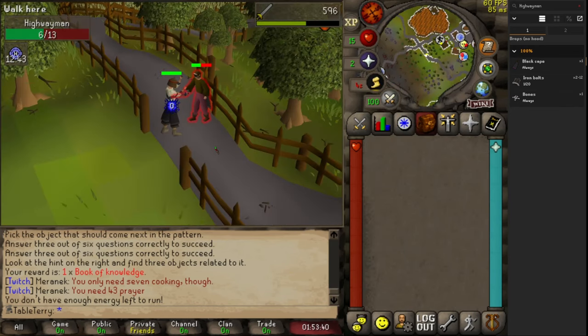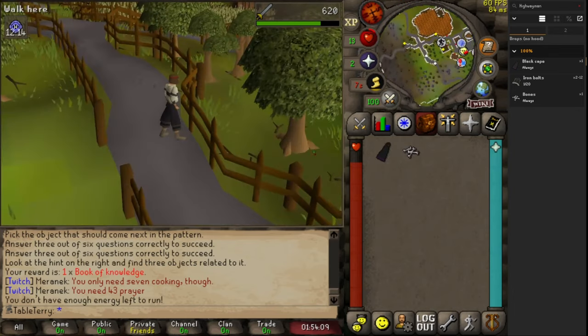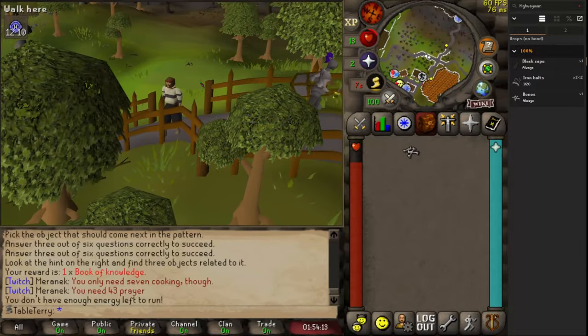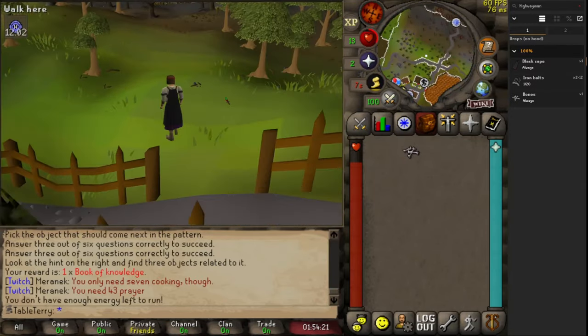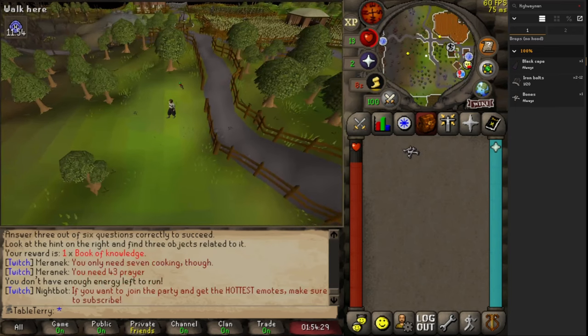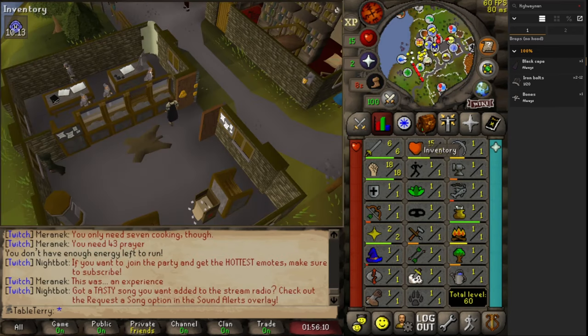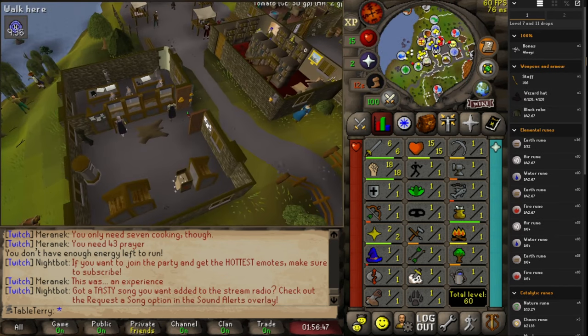Let's give the highwayman a shot. Oh my god, we're just annihilating him — he's got three health. We hit threes in our sleep! That cape gives a small defense bonus. We're such a unit! We haven't gotten great defense drops, but at least we've got a cape. We did a lot of progress today, got a lot of things done. Dark wizard — maybe next time. Have a good night everybody!